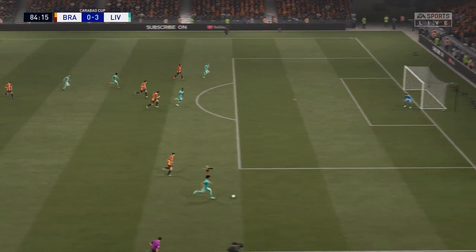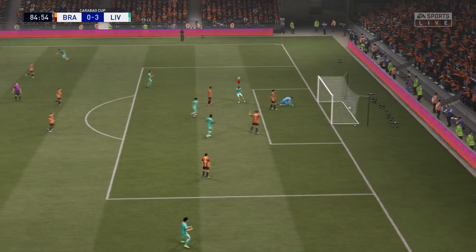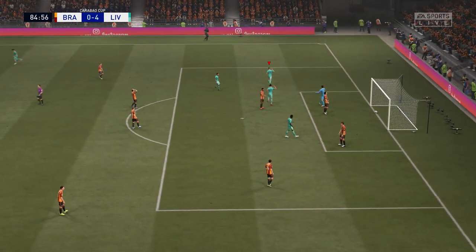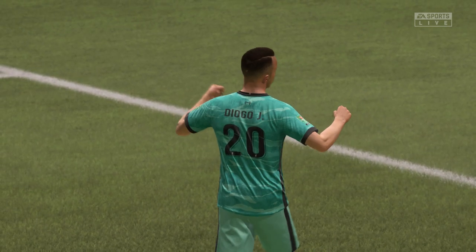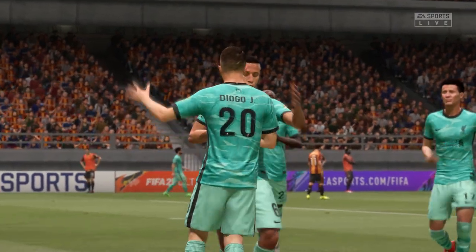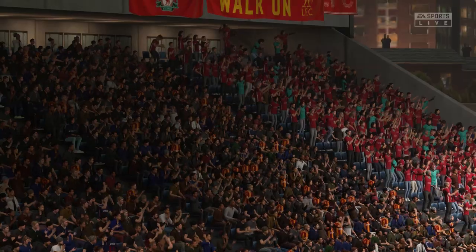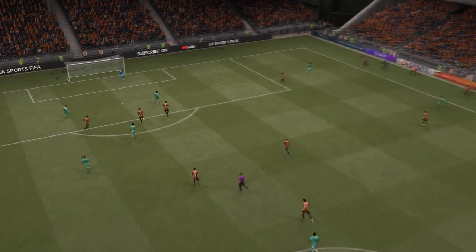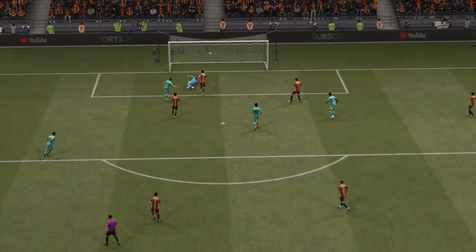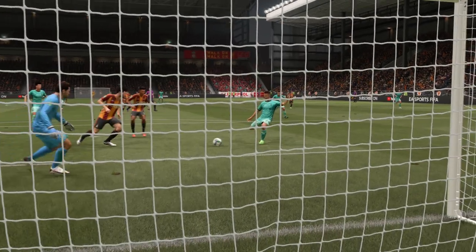It's a weighted pass — Origi, and now it is there for him! Another goal, the lead grows to four — a rampant display. There are all types of goals: spectacular headers, overhead kicks — this is a simple one, but it still adds up to the goal and the score sheet.